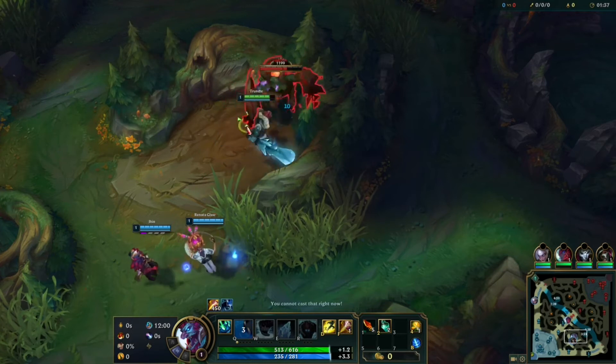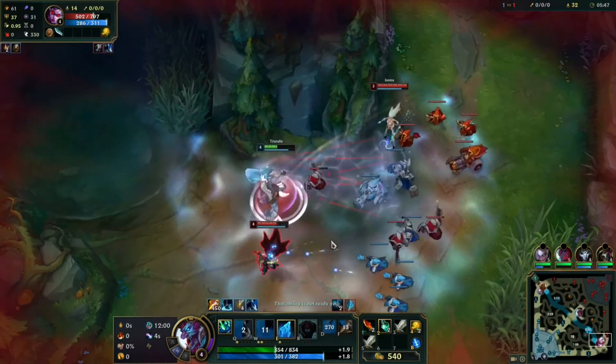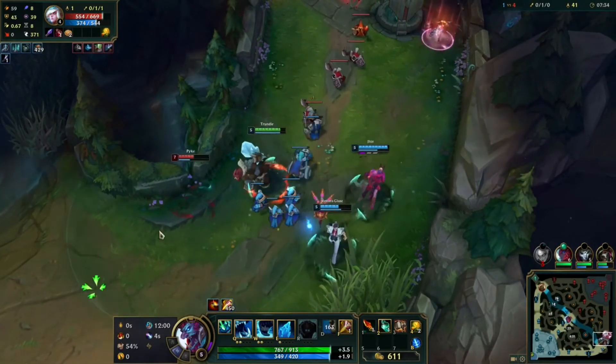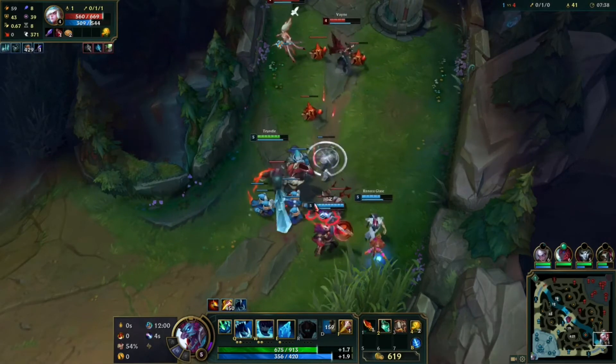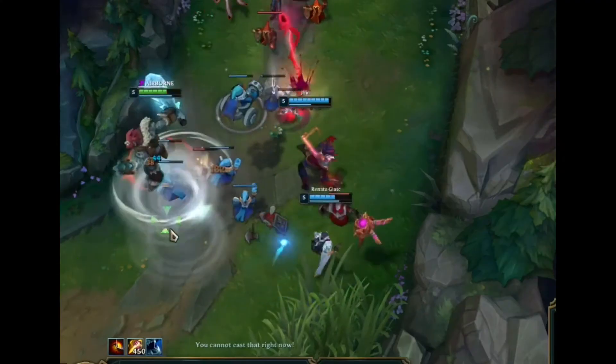By the way if your bot lane on leash is like that, you want to do this. Every now and then you can gank, but keep in mind that you only want to gank people with full life. If not, then you give your laner a kill — you don't want to do that.